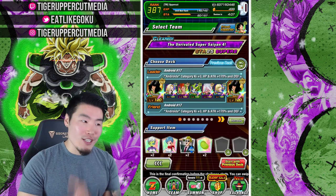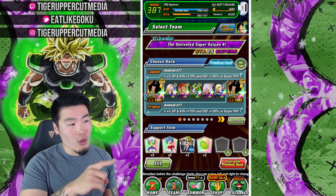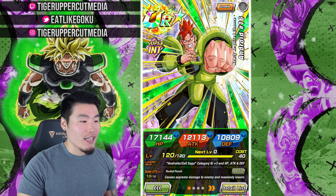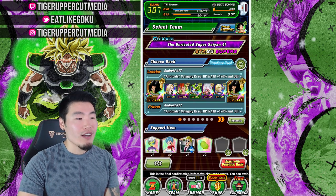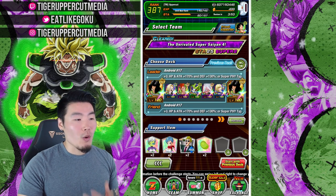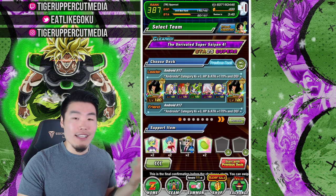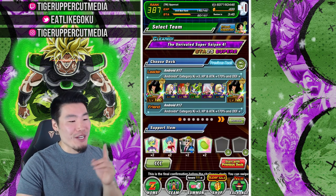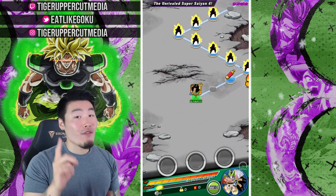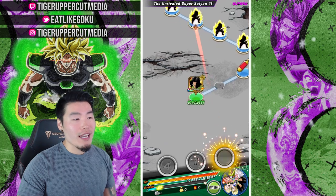The team we're bringing for today's showcase is the Androids team with the two Android 17s as leads, as well as the new INT Android 16 — he's basically there just to give her another chance at the boost — and some support units, plus the old Android 18 to change some orbs. We're jumping into the STR Super Saiyan 4 Vegeta event, which is a fairly new event on global right now, so we should still get a decent challenge.